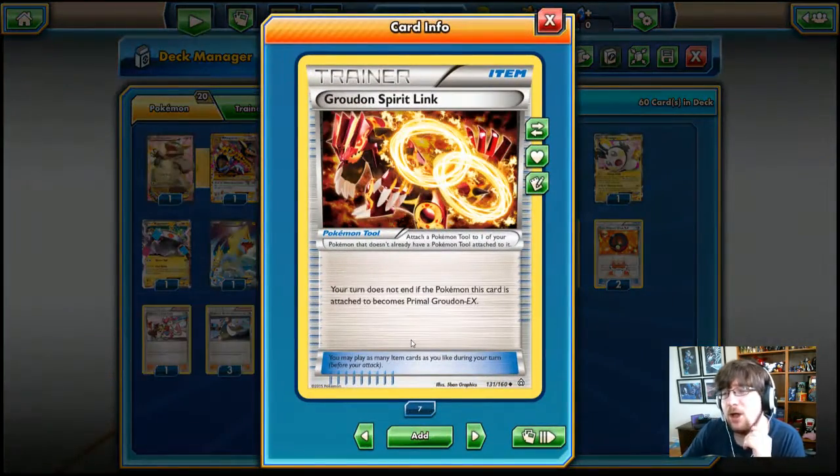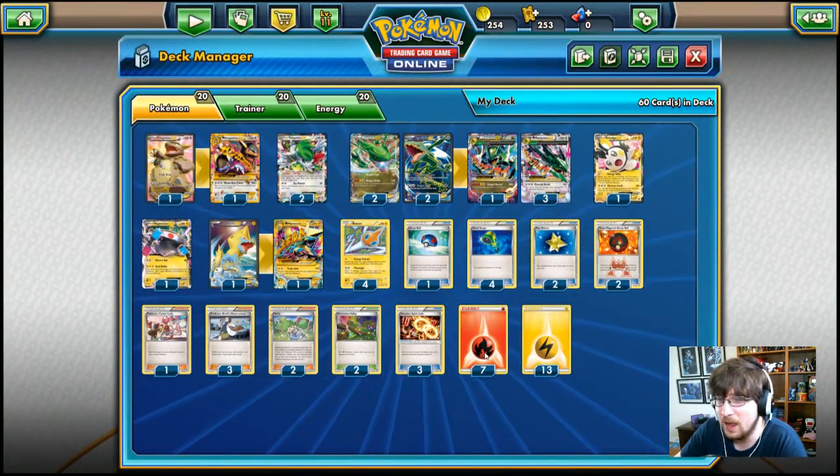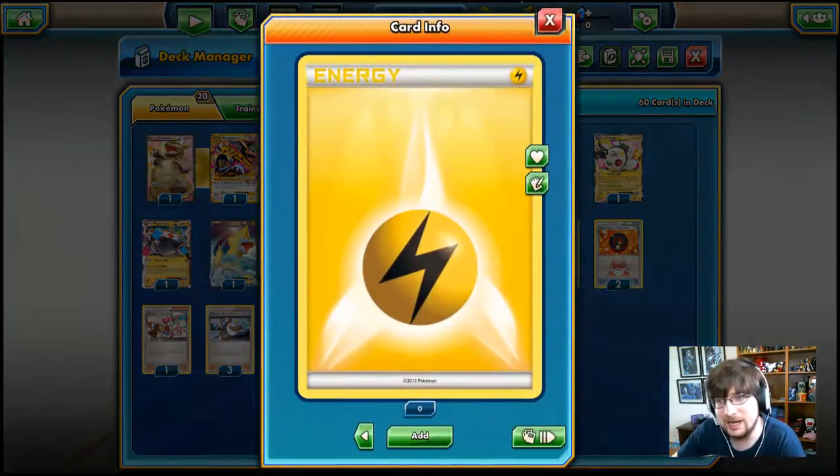We have Groudon Spirit Links — and we've got all the Rayquazas in the world, so we're getting Groudon Spirit Links. Oh my goodness, I love this deck — so much humor and creativity behind it. We have seven Fire Energies and 13 Lightning Energies.